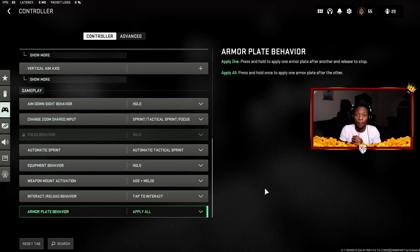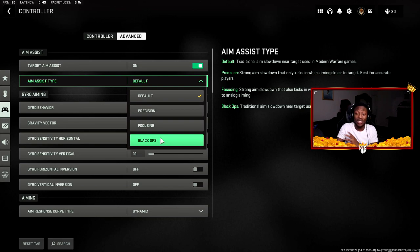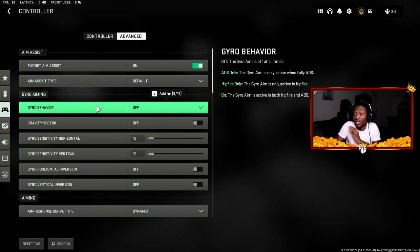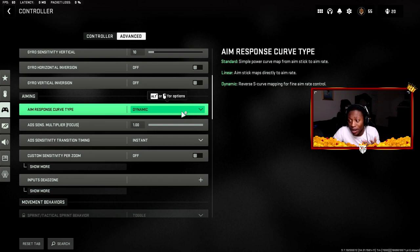Now the advanced settings. Target aim assist is on — if you're on controller and not using aim assist, you're doing it wrong. Aim assist type is set to Default. Before the update, a lot of people ran Black Ops aim assist but it was nerfed in the Season 1 update, so I'd recommend switching back to Default. Gyro aiming is a new feature added in Season 1 but I have it off — I don't want anything messing up my aiming.